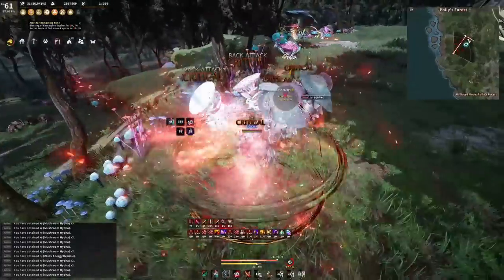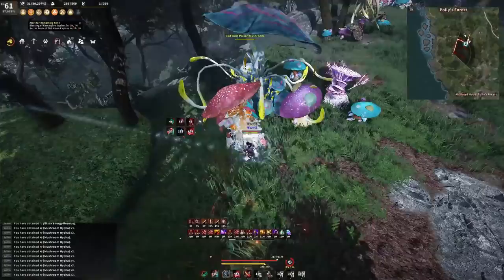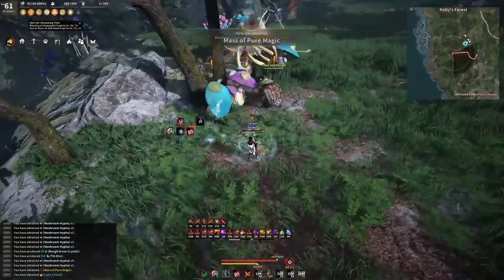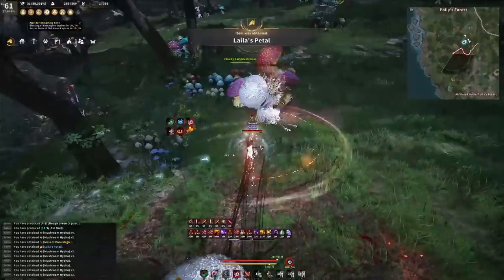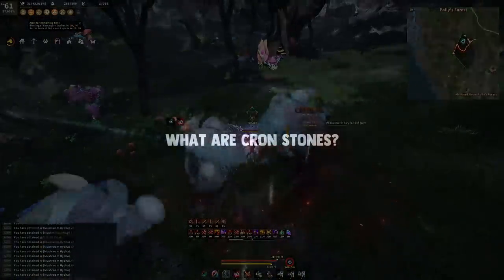It is recommended you grind Poly Forest, Gahaz Bandits, Faddis, Bashem, Nagas, or Shira Ruins whenever possible if you are looking for enhancing materials. If you are looking strictly for silver per hour, Poly Forest is the best until you reach near full Pen, after which you'll want to go to Ackman Temple in the Desert Zone — though that's probably towards the end of your season.